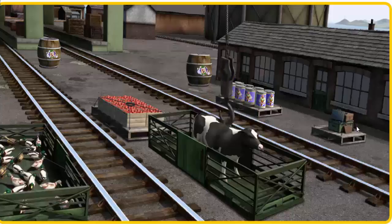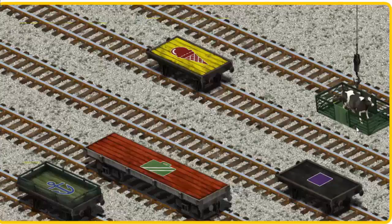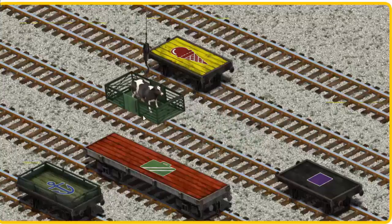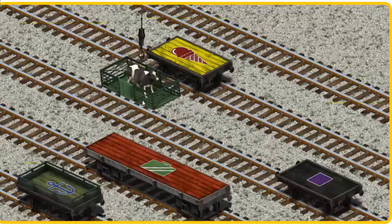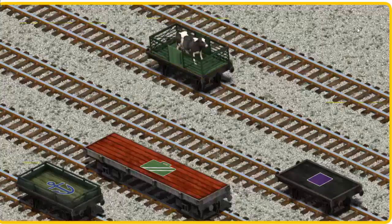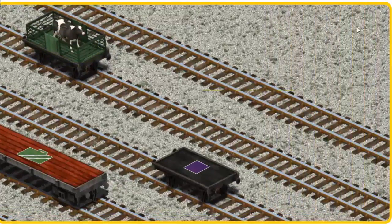Let's lift and load. Now the cargo must be loaded. Help Cranky find the yellow flatbed with the picture of a red ice cream cone. That's it!